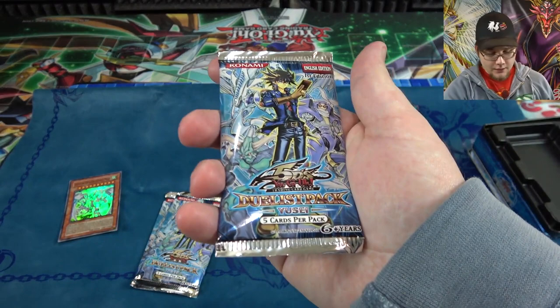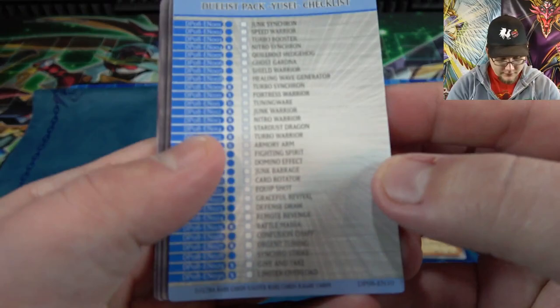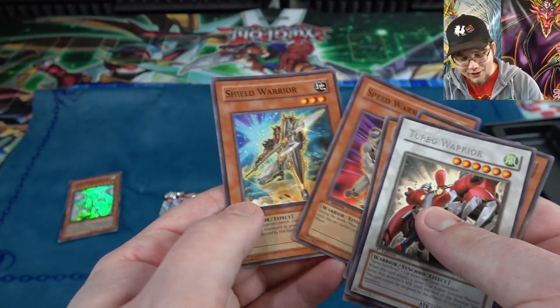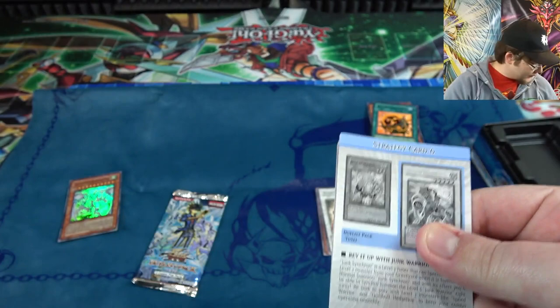We also have our Duelist Packs here, let's see what else we can get. Maybe we can get a Stardust Dragon from one of these. There's the checklist — always thought it was cool they included those. We have Ghost Gardener, Junk Synchron, Turbo Warrior, and a Speed Warrior. I've been using a lot of these cards lately in Duel Links, especially since they added Synchro Summoning. I've been using a lot of Yusei cards ever since then.